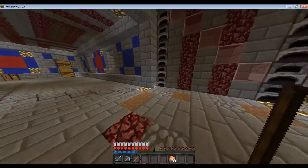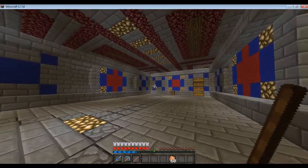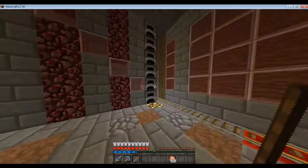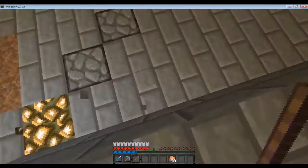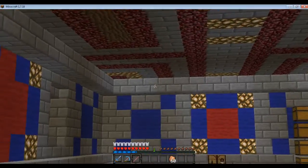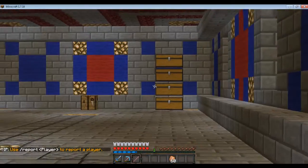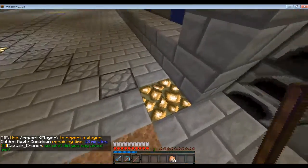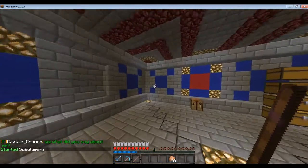So you'll start off by finding the selected area you want it to be. This is just the demo area I'm going to use. If you want it to be just a small square, it has to be at least 3 long by 3 wide by 3 height — but this is obviously much bigger than that. You can subclaim smaller or larger rooms as well. Hit the corner you want to start on, left click it, and it says 'started subclaiming.'